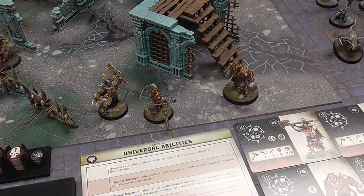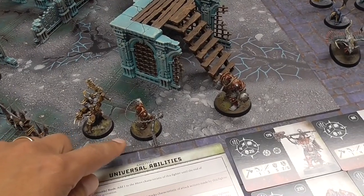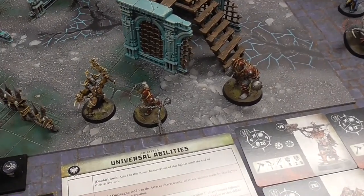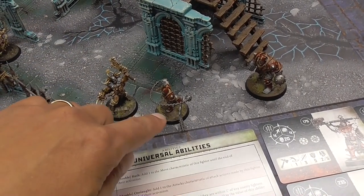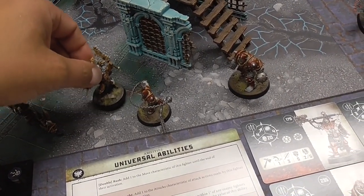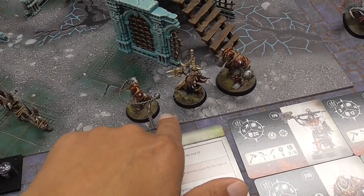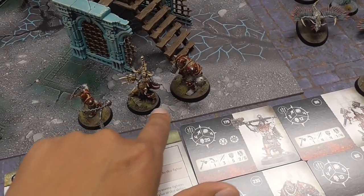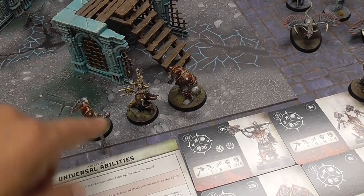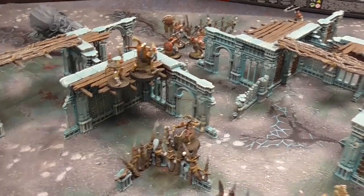More on normal moves: if you start within one inch of an enemy, and you do a normal move rather than disengage, you have to end up at least equidistant or closer to that enemy. So if this untamed beast is within one inch of the drill master and moves, he has to end up the same distance or closer. If he ends up within an inch of another model too, that restriction applies to the next turn as well — effectively trapping him so he can't really move away.